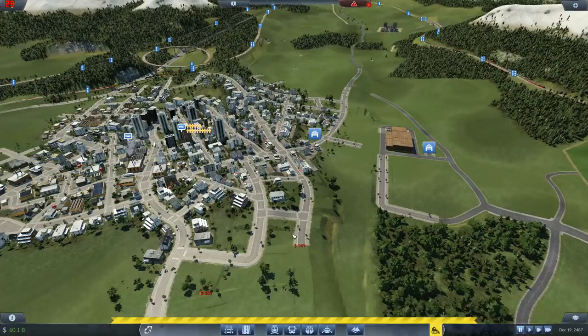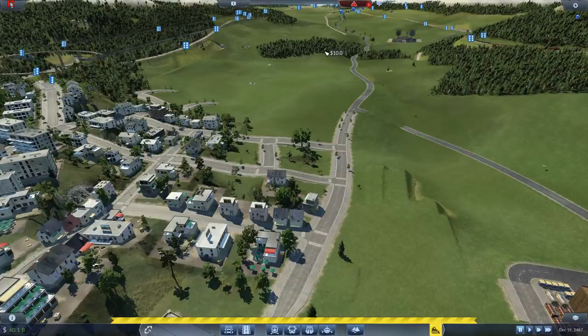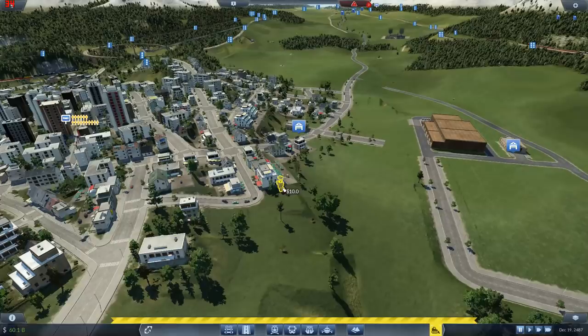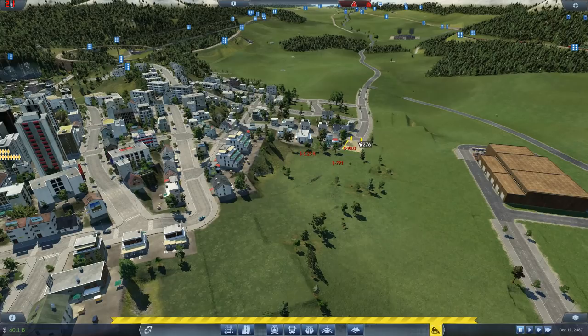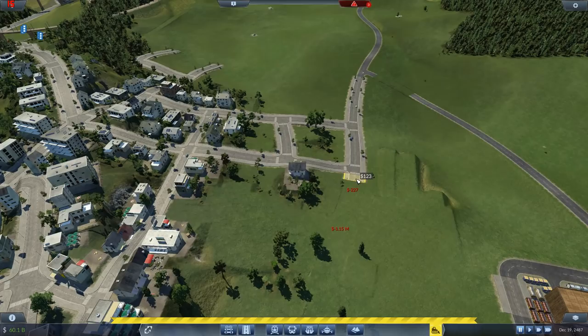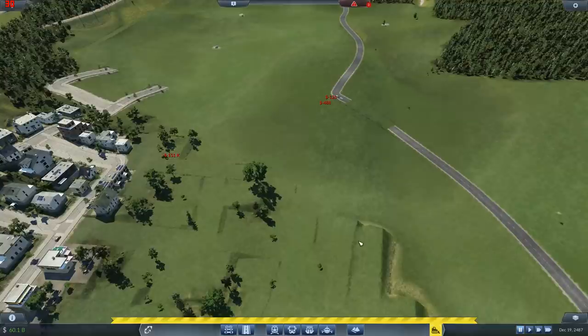We're going to be coming in kind of across here into this area. I think we want the station pretty much there, so let's trim that back. Let's just get rid of all of this - it'll make it easier. Goodbye, goodbye, goodbye - boom! That gives us a reasonable amount of room to play with.